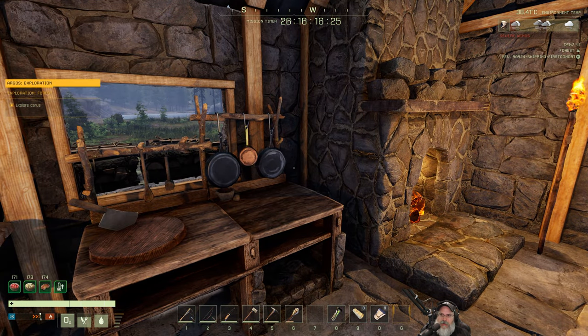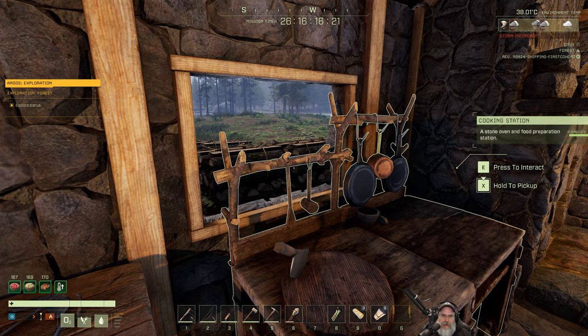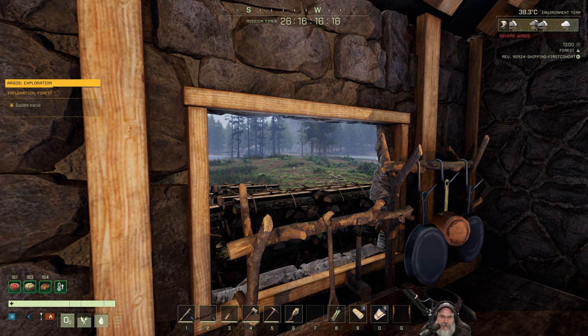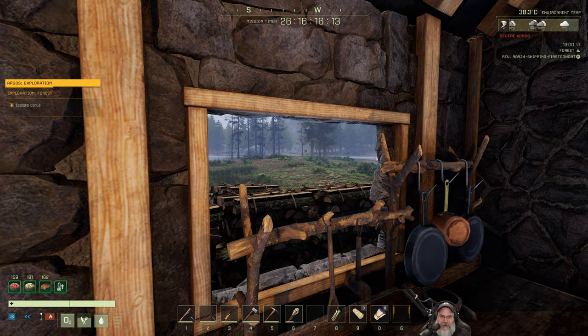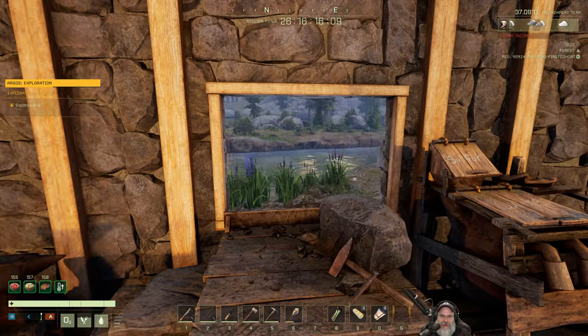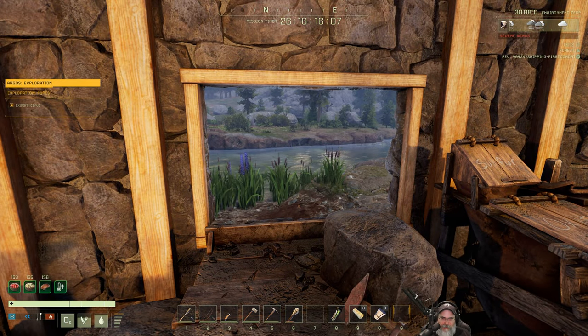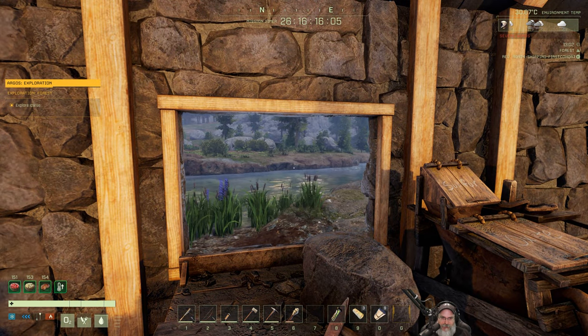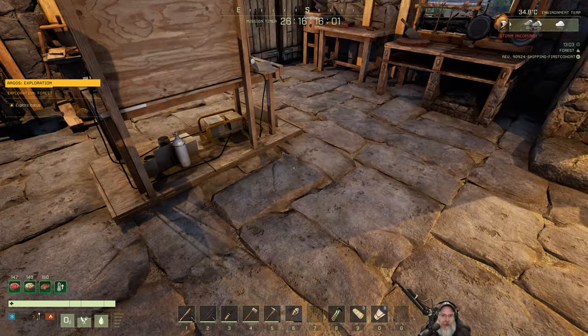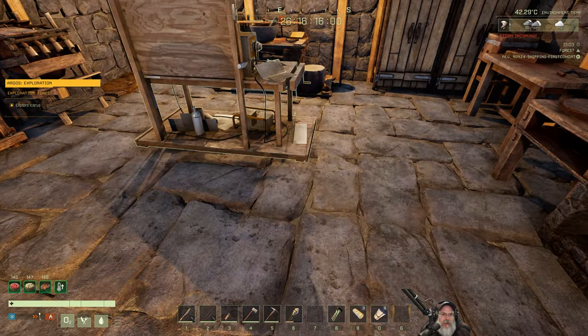Thank goodness we don't have a wooden house anymore - severe winds! The trees over there don't look like they're being affected by the severe winds. Is it just blowing on my house? Those trees are completely calm out there. It's just blowing on my house - that's hacks, man.